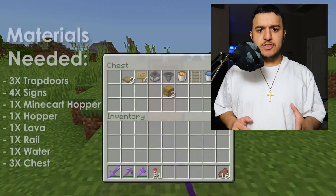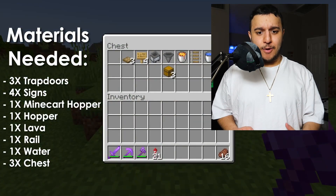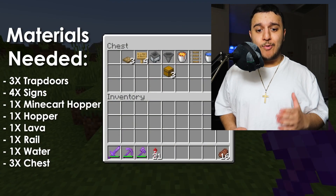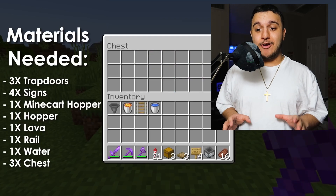Okay, these are the materials you need: 3 trapdoors, 4 signs, 1 minecart hopper, 1 hopper, 1 lava bucket, 1 rail, 1 water bucket, and 3 chests. That is a pretty cheap and simple Minecraft farm to go out and do.